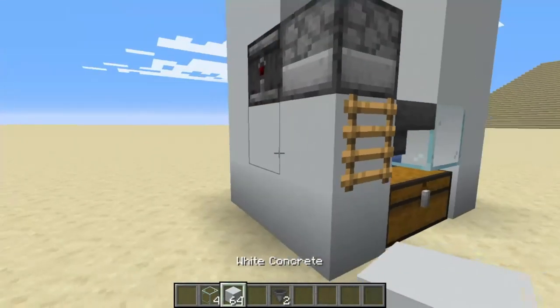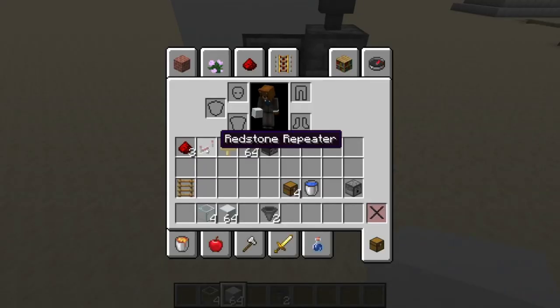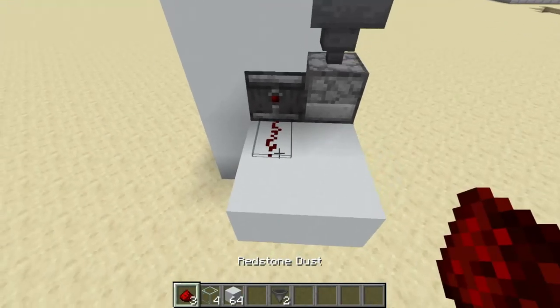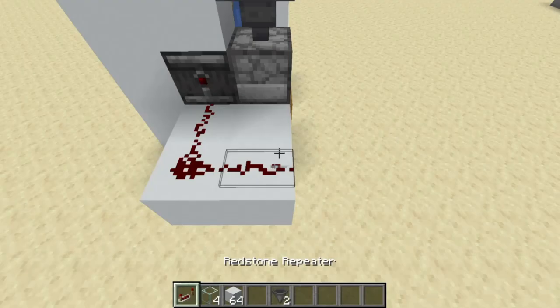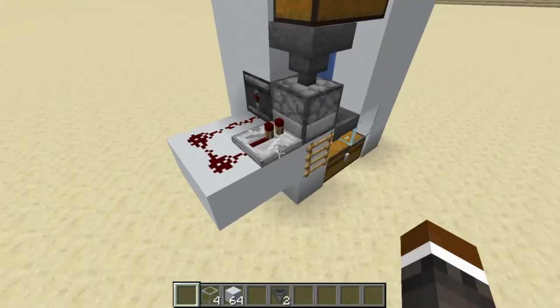Then you just need to do some of the redstone around here. Just get 1, 2, and 1, and 2. Once you get that, just place in 1, 2, 3, and a repeater. The simplest redstone in the world. Do not set it to any delay.